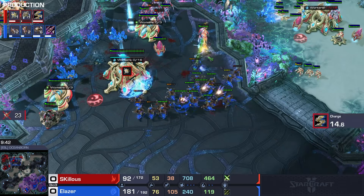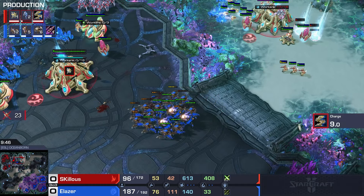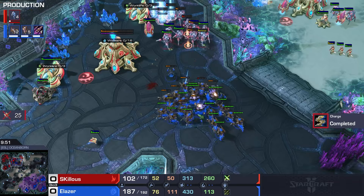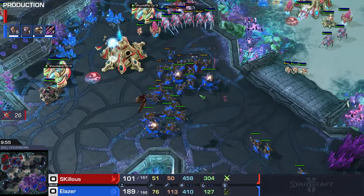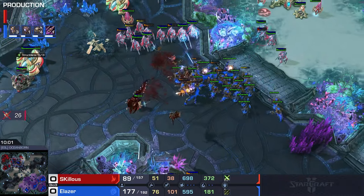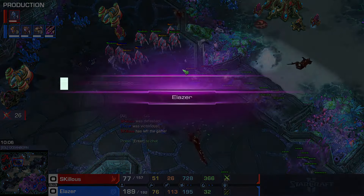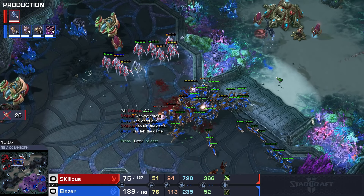The last remaining army of Skillis is just stuck in a corner, trying to find a decent fight, trying to use the Blink to get value. But Elaser is not relenting - he is almost maxed out and Skillis is dipping below 100 supply. The third base goes down and Skillis goes for his last hurrah. The Void Ray comes into the mix but he gets mixed up himself, and Skillis GGs out. Elaser takes a pretty clean victory here in game one on Oceanborn.